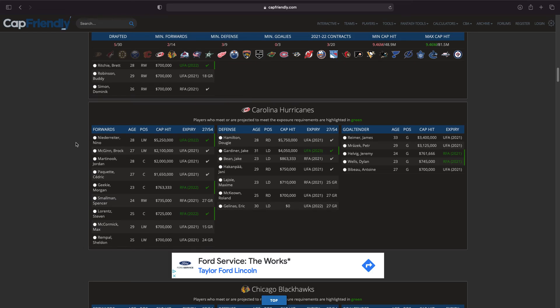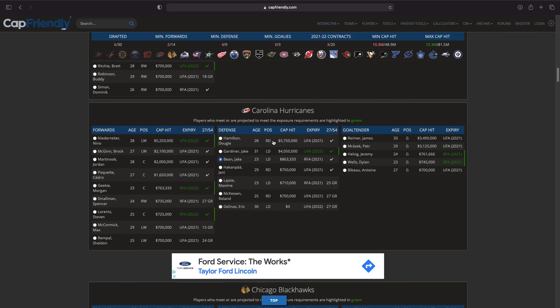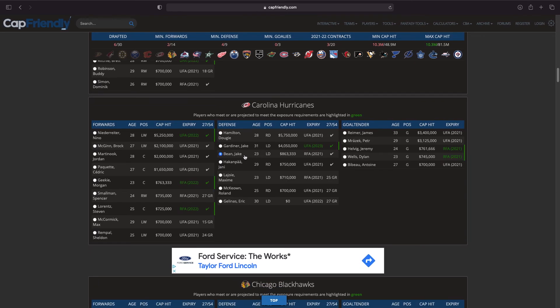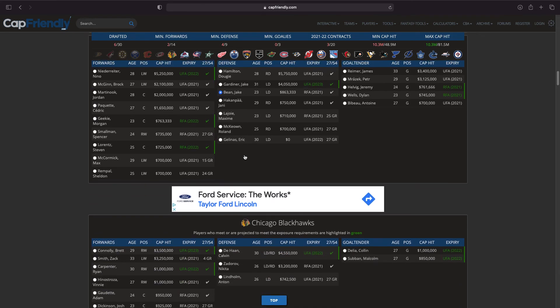Moving on to Carolina — some big players here. Niederreiter surprisingly went unprotected but has a pretty big cap hit. Dougie Hamilton, Jake Gardiner, and Jake Bean are all pretty solid. I think it's between Niederreiter and Jake Bean for me, although Petr Mrazek and James Reimer are not bad goalies. A lot of players we'd have to sign — could we entice Dougie Hamilton? Looking at the future of this team, I think Jake Bean is the move.